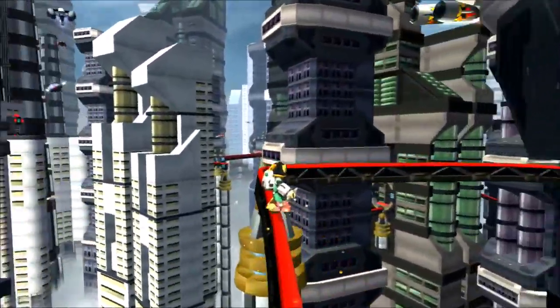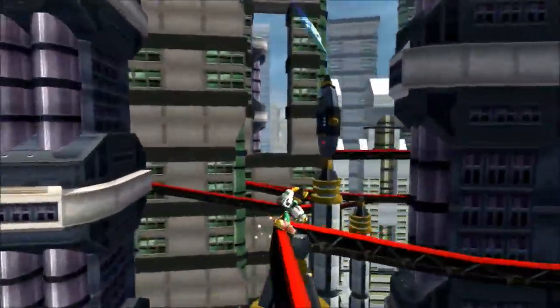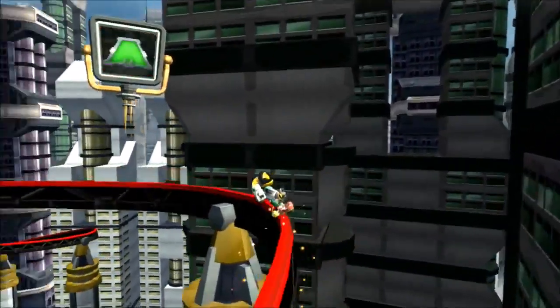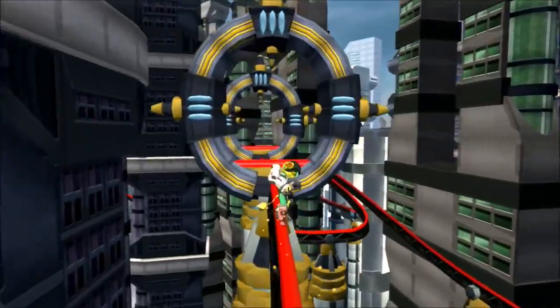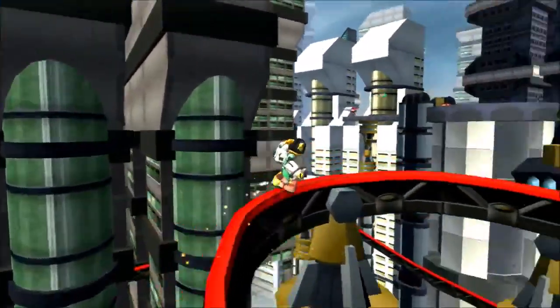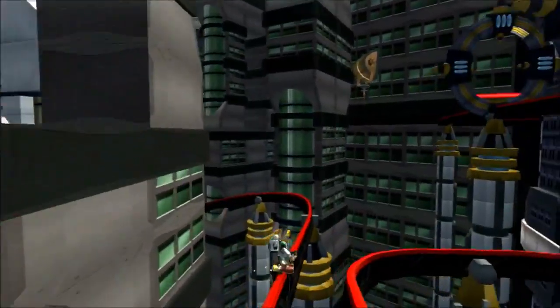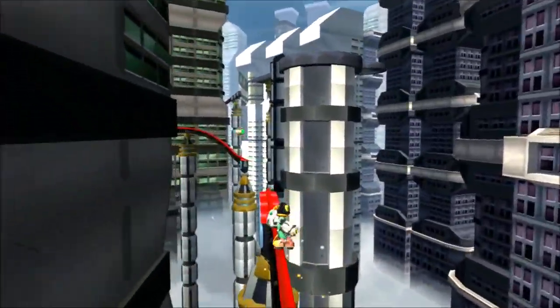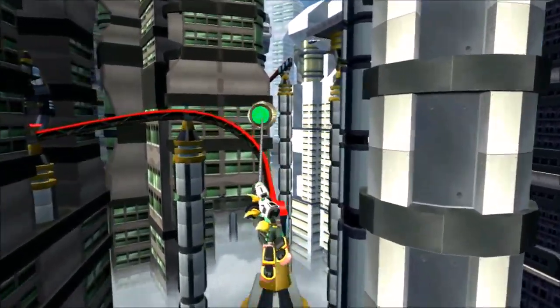Swing shot on over, and boom! Grind rails. Grind rails pretty much work the same - exactly the same as they did in the first game, and they'll pretty much always work the same. The grind boots appear in a lot of games. We just do the same side jump - hold the direction you want to jump and press X when there's a way.